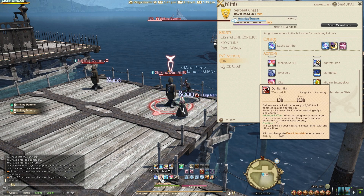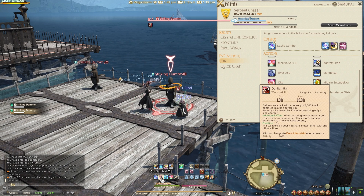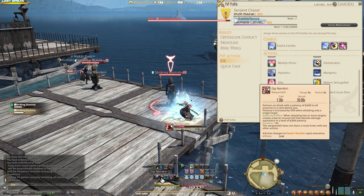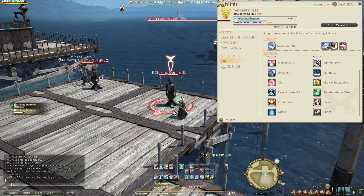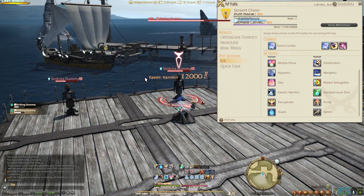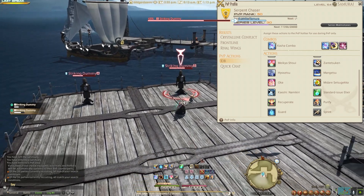Oogie is a great ability that you can use for single target or multiple targets. It is double the potency — 8,000 to 16k — when it's a single target. If it hits multiple targets, then the damage is split out, and you get a barrier put on you. This is really good for single, double, or triple targets depending on the situation.